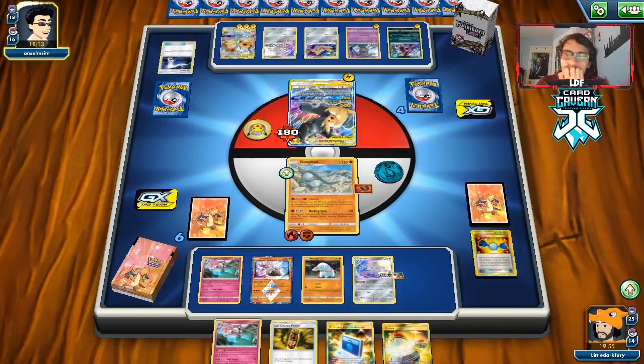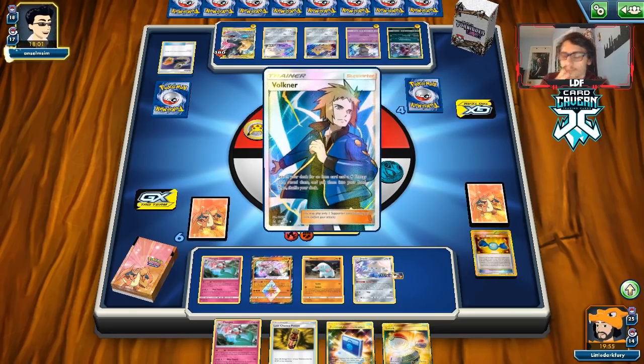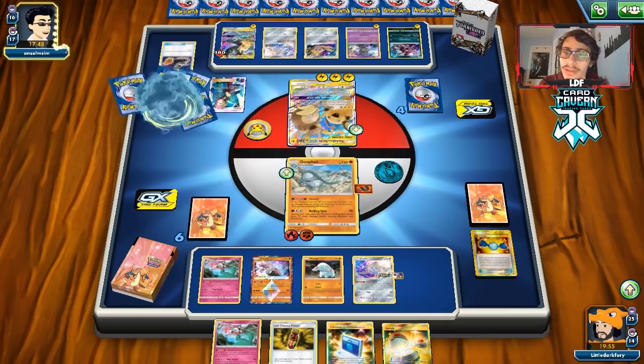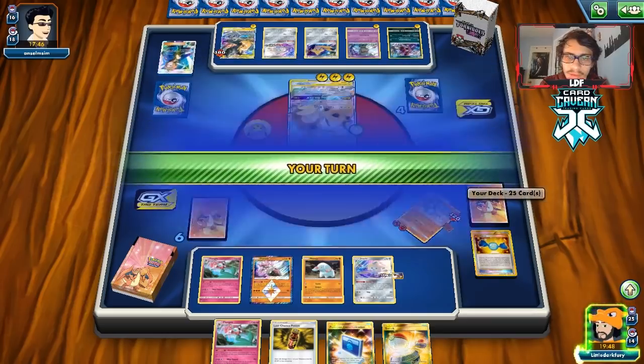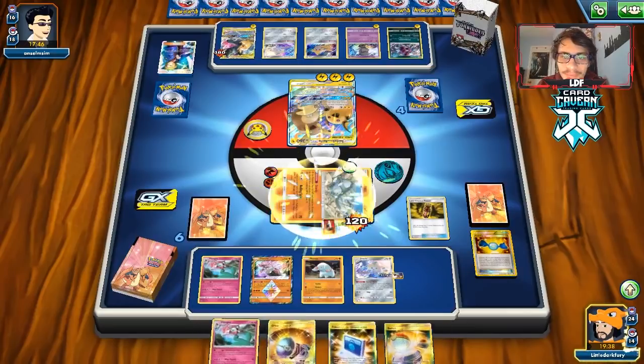We should switch into Jirachi and swing at the Raichu — we can take prizes by knocking these two out with Great Catcher. A Volkner could get them a Custom Catcher piece. They could knock out Jirachi which would be really bad since we need it for Stellar Wish. They get Electro Power but we still live. We need to Last Chance Potion, switch into Jirachi, and try to get Switch back.